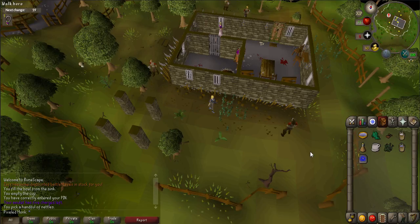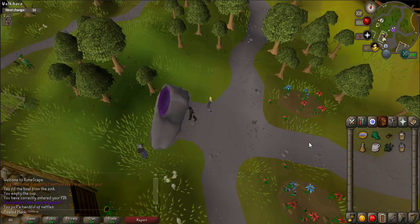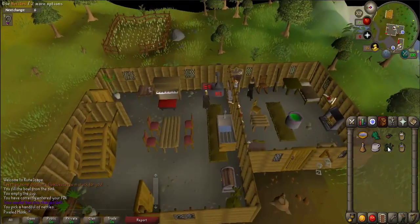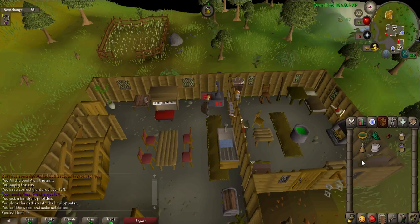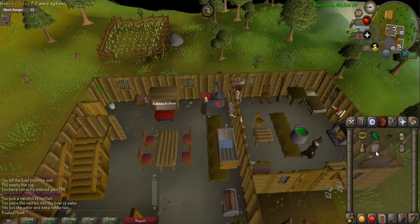Now you must go to Rimmington. The easiest way to get there is by using a house teleport or simply walk west. Once there, go into the house with the range. Use the nettles on the bowl of water to create nettle water, then use the nettle water on the range to cook it.